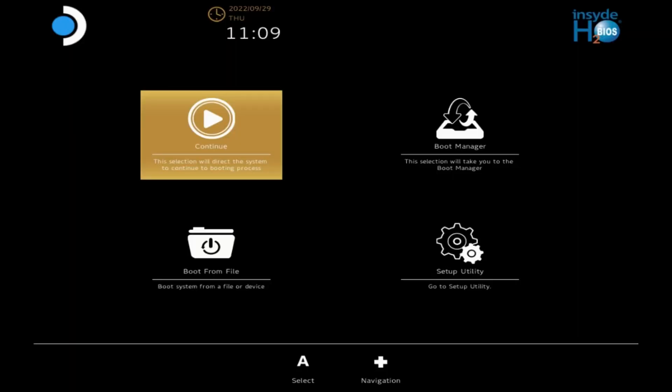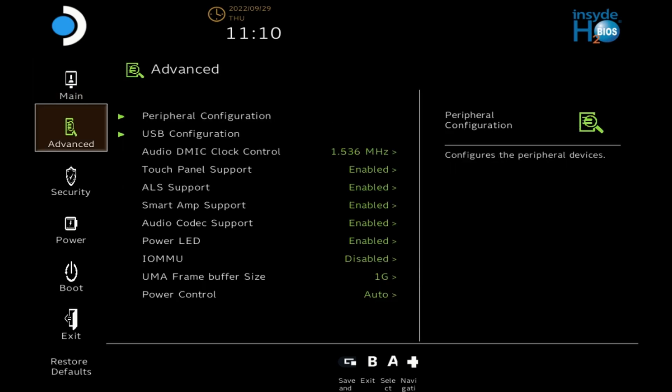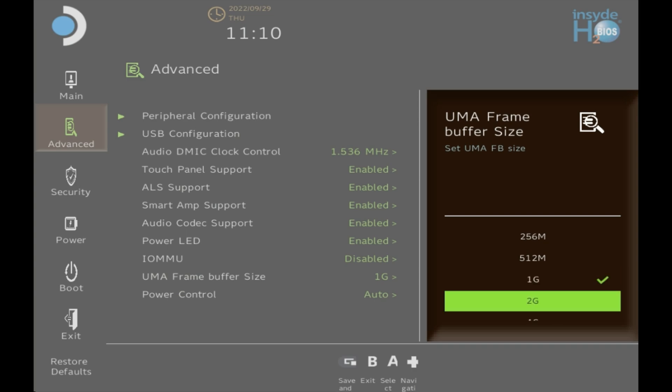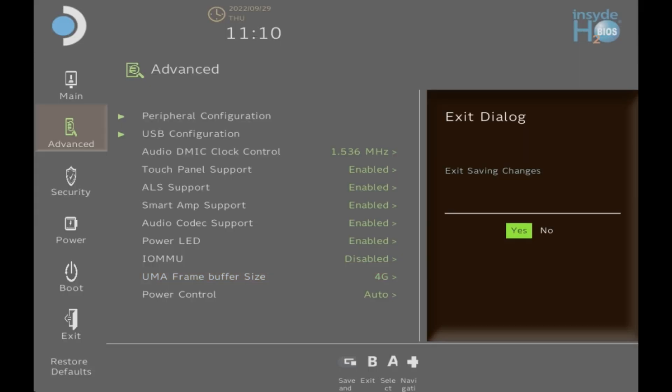To change this, you will need to shut down your deck completely, then power it on with the plus button and the power button held. If you struggle with this, I've got a full video on the channel on how to fix the UMA frame time buffer. Once you get to that screen, go into the setup utility, go down to Advanced, and change the UMA frame time buffer size from 1G — which is the default — to 4G. Reboot your Steam Deck, go back into Windows, and make sure you save the settings when you exit out of the BIOS.